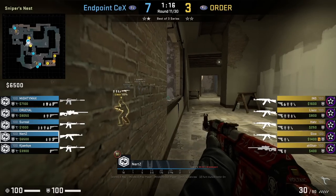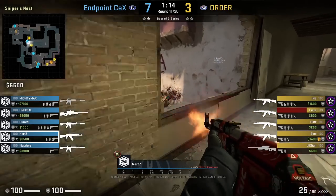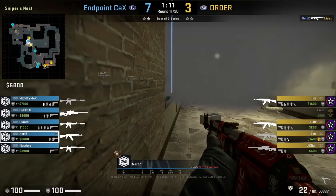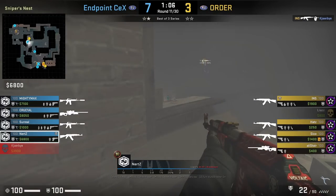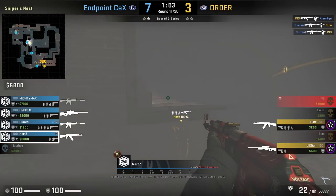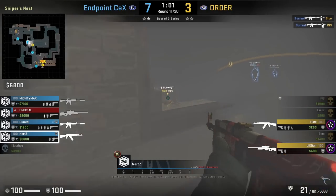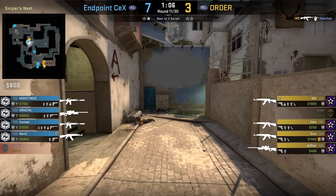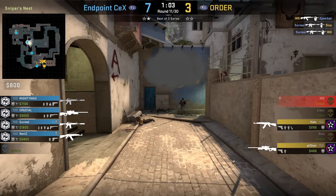Nurtz holds in the corner of window, peeks and gets a frag into Lias, then throws a one-way smoke at window — he aims here and right-click throws. The smoke lands on the window ledge, and Nurtz has a gap to work with in the bottom left of the smoke where he spots Hads and frags him. Hads had no clue this was a one-way smoke and probably thought it was a smoke for him to fall back with — you can't even spot Nurtz behind the cover of the smoke.